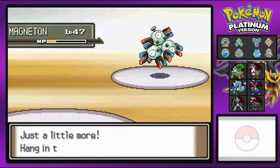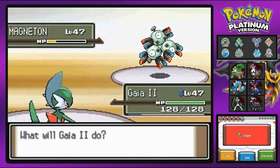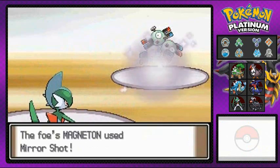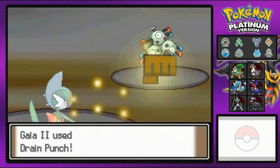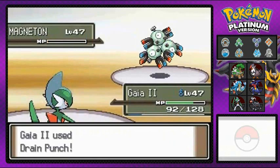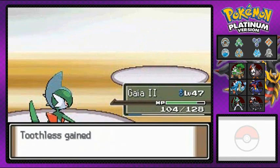I'm a little angry about that, so let's switch out to Gaia number two. This guy's going with Mirror Shot, so let's go Drain Punch for the win. It's not too happy anymore — Magneton's been defeated.